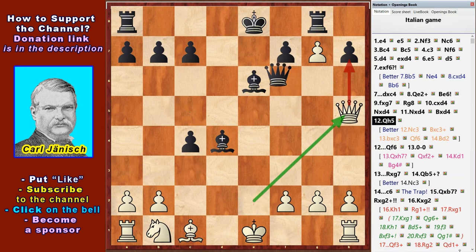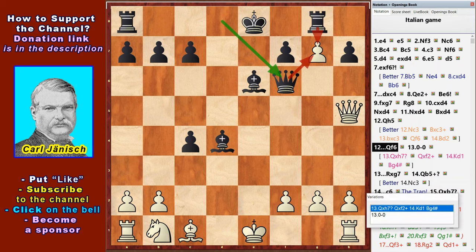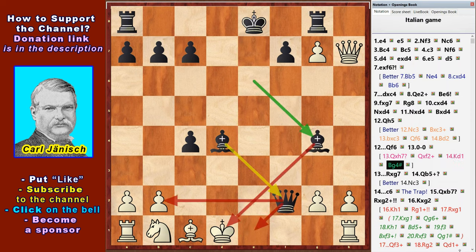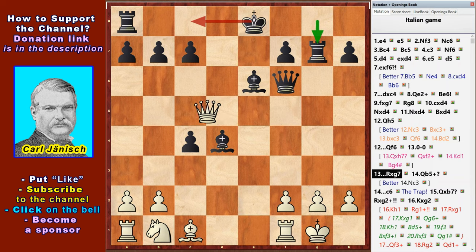Qf6 and short castling. It doesn't work to play Qxh7 because Qxf2 check, Qd1 and Bg4 checkmate. So short castling was played in the game. Rxg7 and Qb5 check — a double attack.